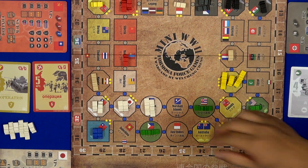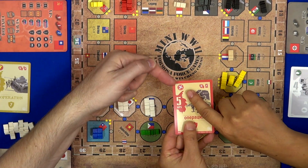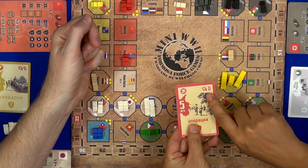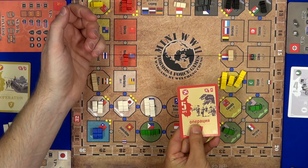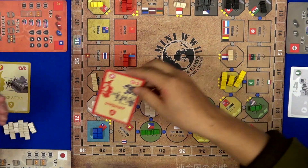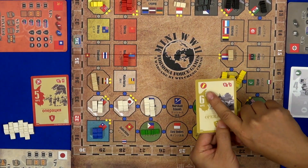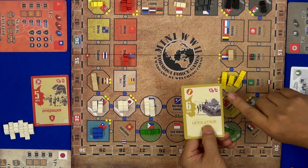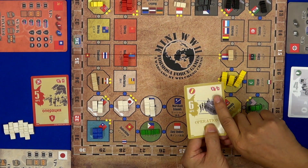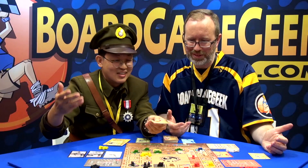The most interesting part is the rockets. If you have the V1 rockets, you can discard one card with four points and remove one card from your opponent. And if you've invented the atomic bomb, that's how we end the war — you can spend a six-point card and remove three cards from your opponent.